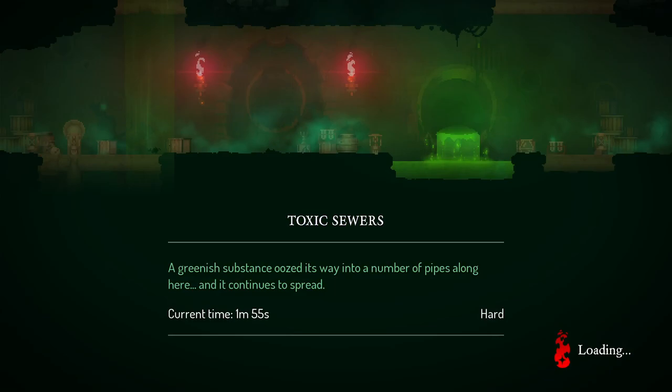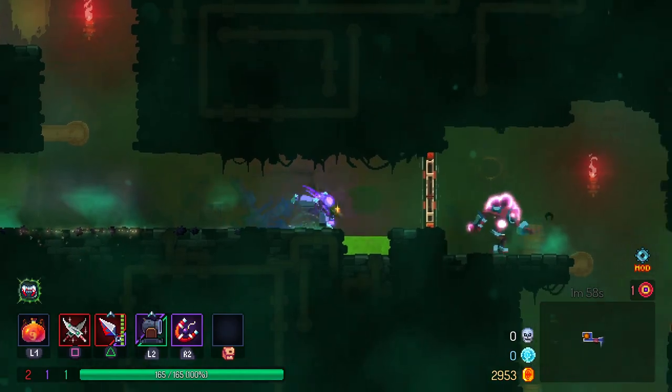Into the toxic sewers we go. We're definitely noticing the difficulty bump here — we're taking a lot more damage on the hits that we are taking, so we've just got to be a little more cautious with certain enemy types and how to actually avoid some of these attacks.